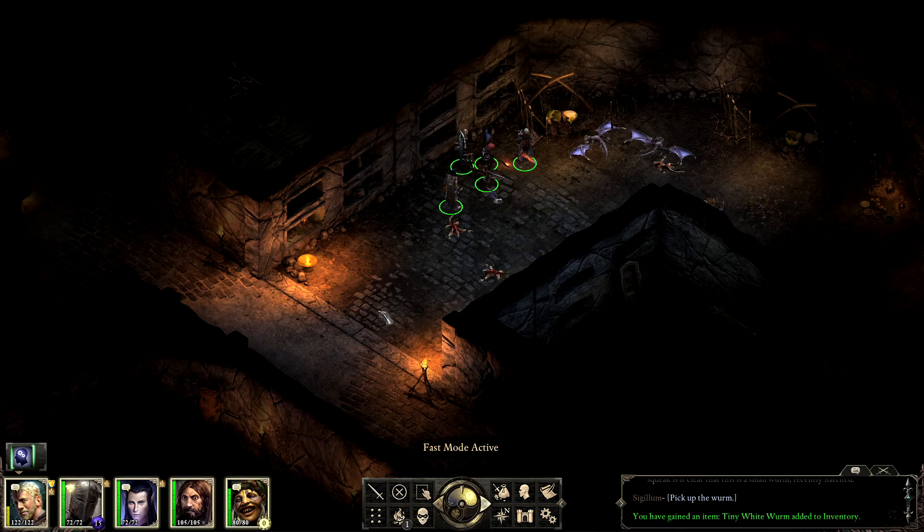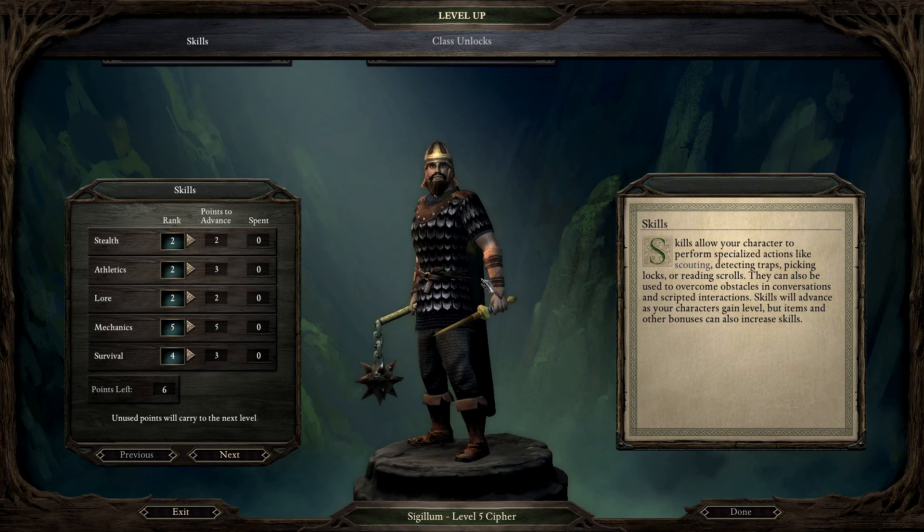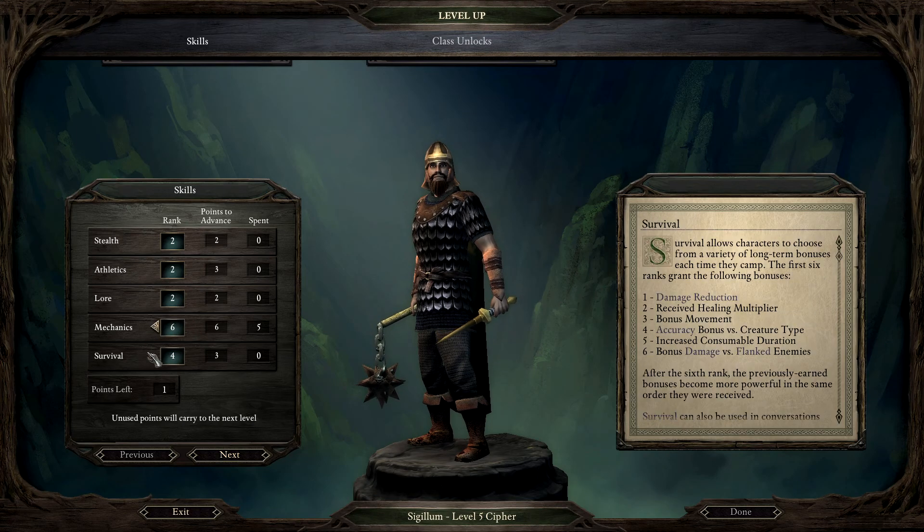Let's go to our character. We actually wanted to have someone who does a lot with mechanics and traps. We will probably get a companion later who is a ranger or something like that with crucial skills for that.